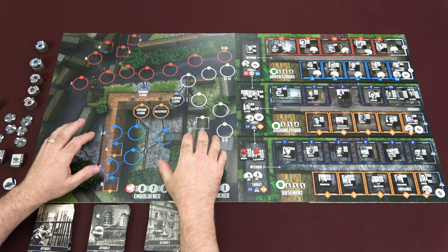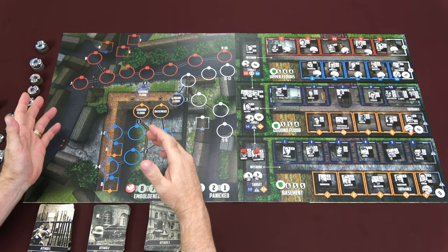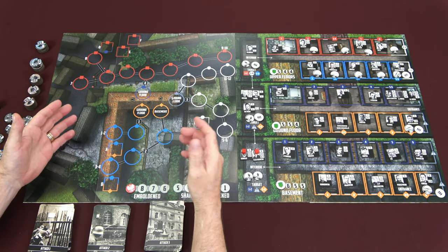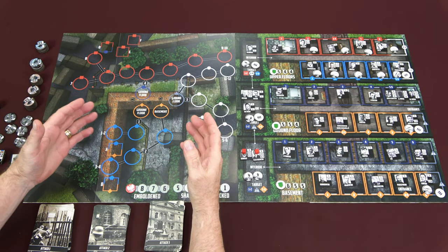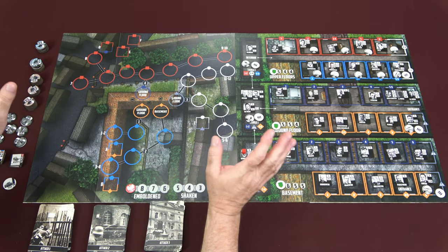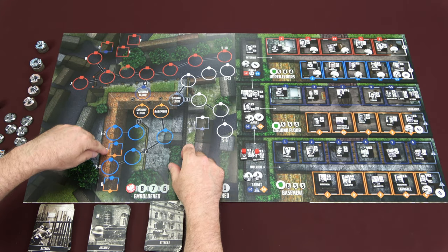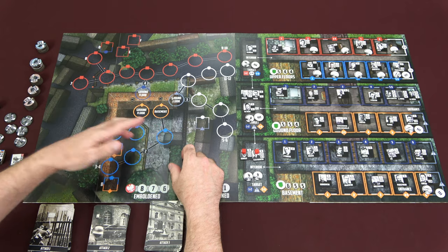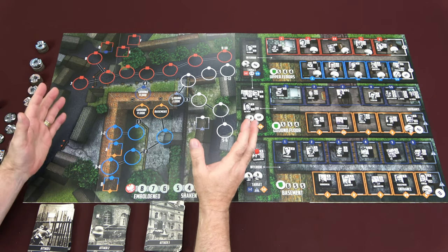This game follows the same color-coded line of sight we've seen in Pavlov's House and Castle Itter. If your colors match, you can see and potentially hit each other. That simple. Red sees red, white sees white, blue sees blue, so on and so forth. In the instance where you have two colors together, like blue and orange here, blue and orange can see this space, and this space can see blue and orange. Again, really simple.